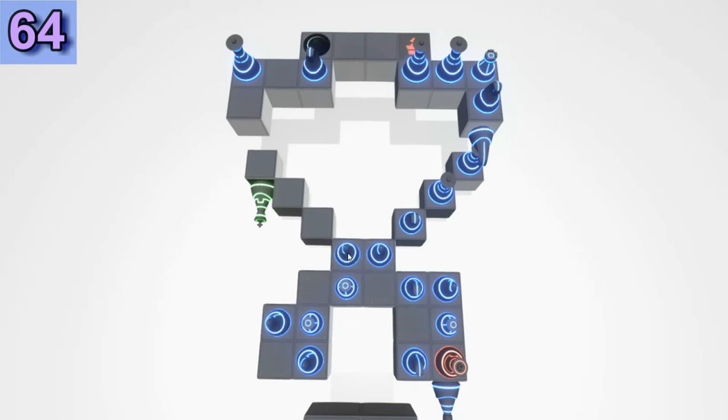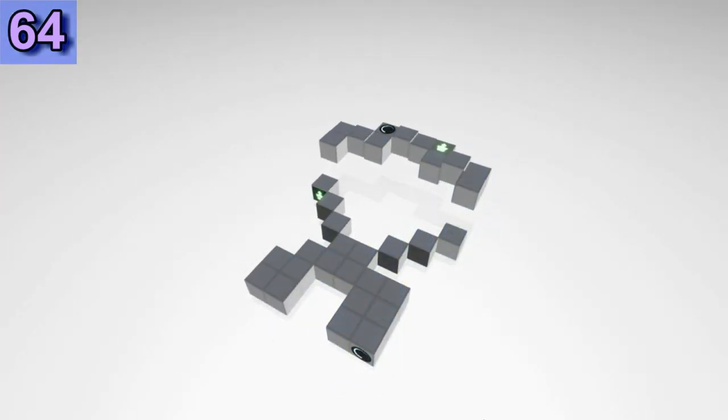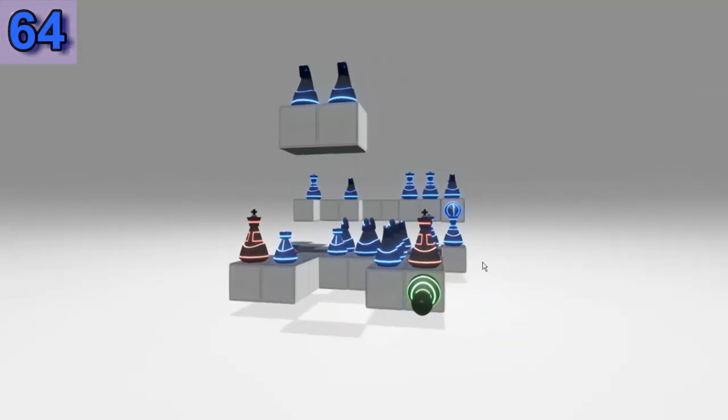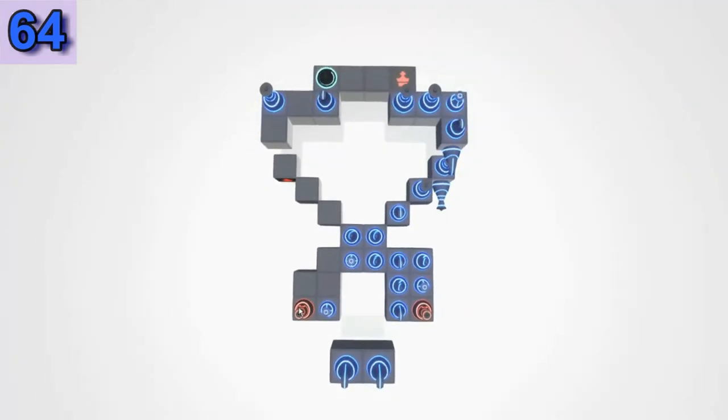Let's create room for the diagonals, and finally there we go. This is another way to solve it — by moving the Queen first to block the portal. Let's move here. Now it's reusable.